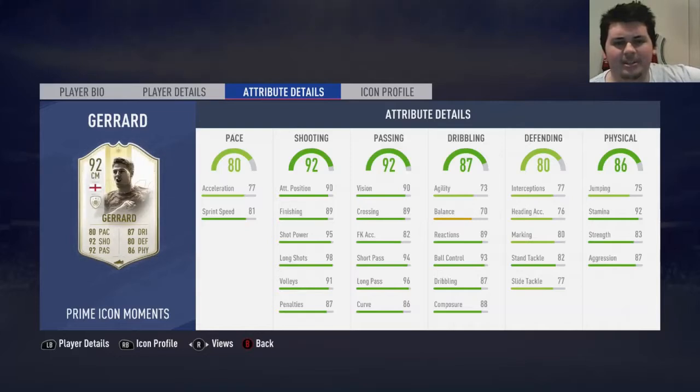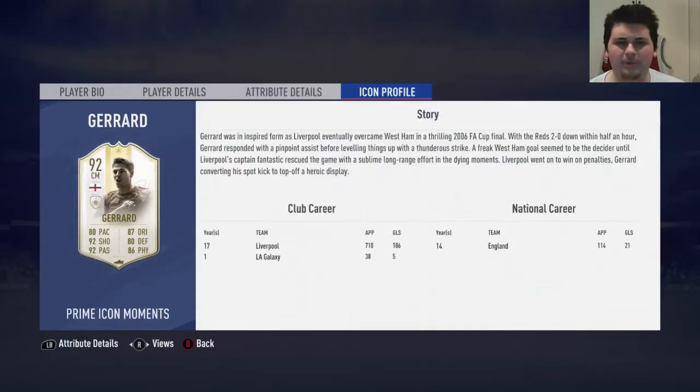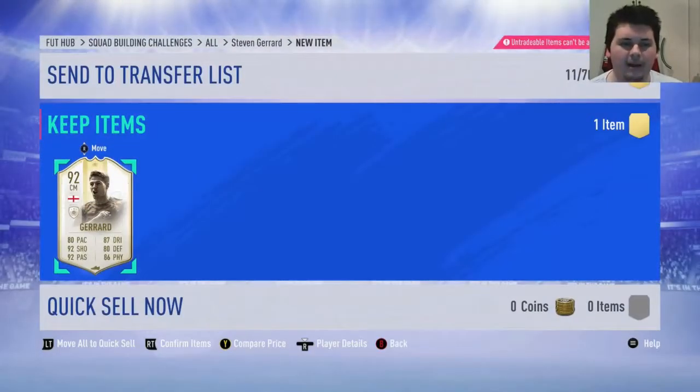You guys can see his in-games before we send it to the club. 80 pace — it looks like 79 pace to me, but it shows 80. I'll take it. 89 finishing, which is ridiculous for a center mid. 90 attacking positioning. 98 long shots, which I just can't wait to test out. 91 volleys. 90 vision. 89 crossing. 82 free kick. 94 short pass. 96 long pass. His balance and agility is not great, which I'm a bit worried about, but I don't think it'll be a big issue. 89 reactions. 93 ball control. 87 dribbling. 88 composure. Good defense for a center mid. 90 stamina will last the full game. 83 strength is fine. The icon profile is for beating West Ham — he got two goals, an assist, and a penalty. We'll send Gerrard to the club.